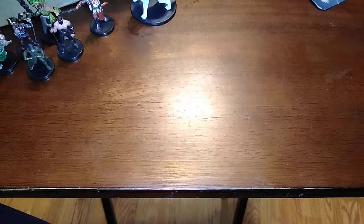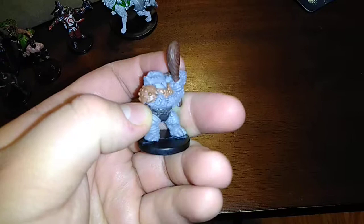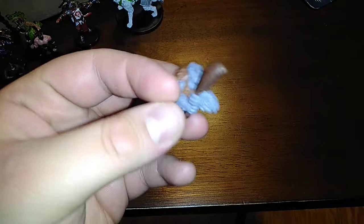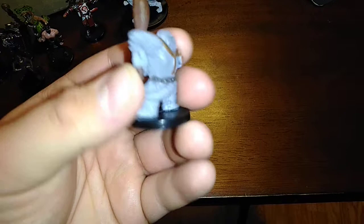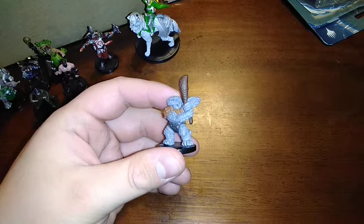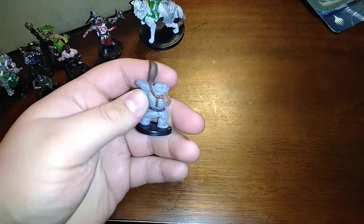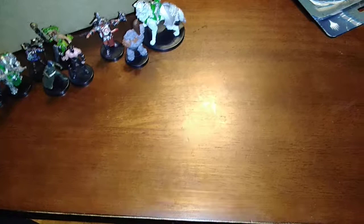Next is the Bone Crusher Troglodyte — the only other troglodyte in the set. A very aggressive-posed mini with a baseball-style stance and a huge greatclub held in both hands. He's big but not heavily armored, with a little stubby tail showing he's reptilian and a slightly thick underjaw giving him that underbite. He has the stench ability on his card, just like other troglodytes. Always good to have a monster like this — or you could even use him as an NPC.